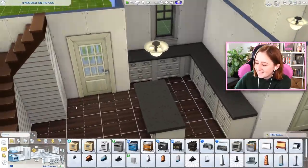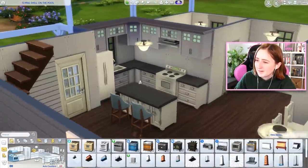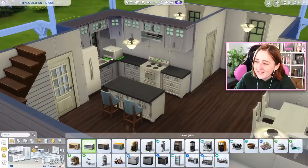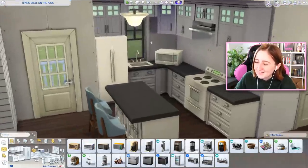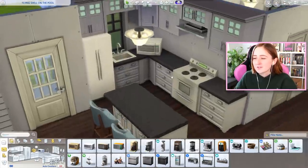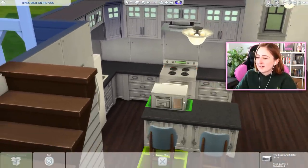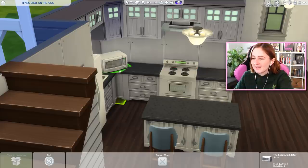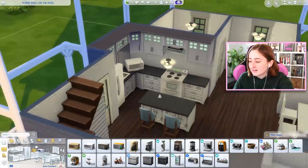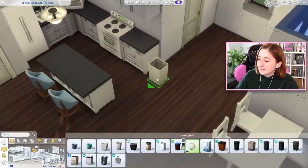Maybe someday we'll get our dream. It really is a pretty kitchen. I'm jealous. I build these Sims houses and I'm like, wouldn't that be nice? My other wishlist for The Sims is to have microwaves mounted on the wall — like above the stove where the microwave kind of is the range hood. We don't have that in The Sims. I think that'd be really cool. I don't think we will because they'd have to reanimate a bunch of things, but it's on my wishlist.